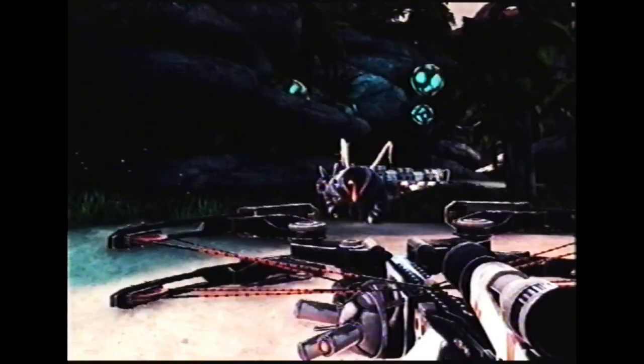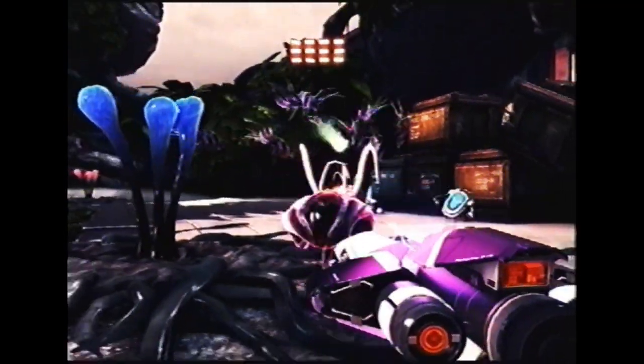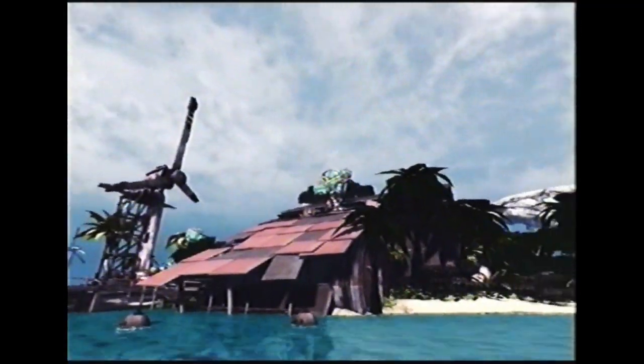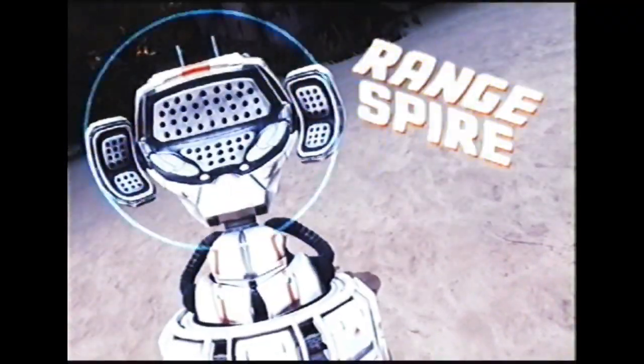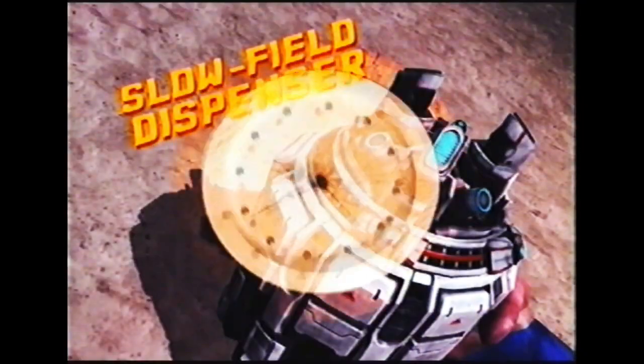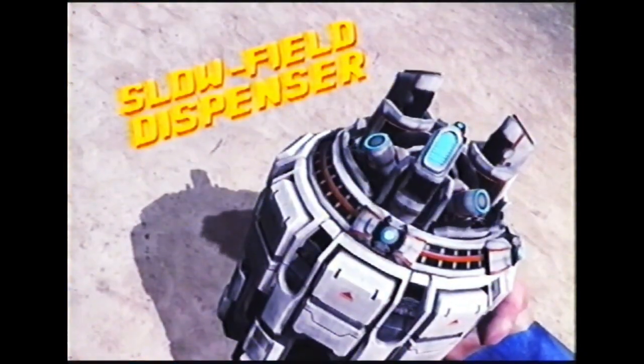Armed with ballista and gatling laser, including Cluster, Jelly Growth Cove, The Smasher, and Laser Bridge. Rain Spire — shoot further than your friends can see, just like real eagle eyes. Slow Field Dispenser — you have the power to control time.